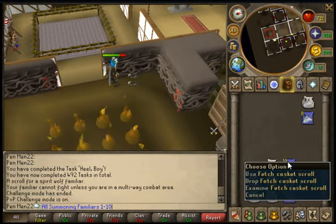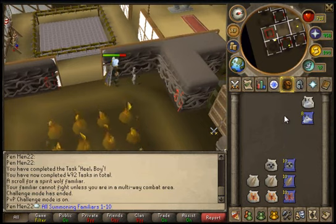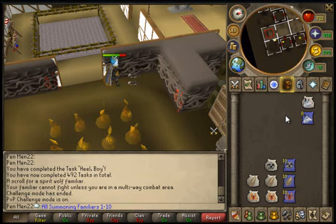You basically dig and you don't need a spade for that. Once you dig, there will be no enemies to attack — like the god NPCs that appear during clue scrolls, such as the Zamorak mage — those won't appear once you have summoned this familiar.